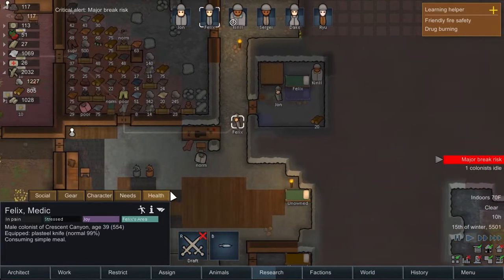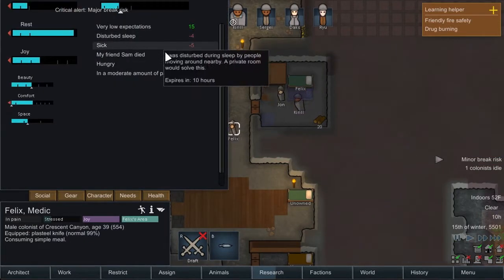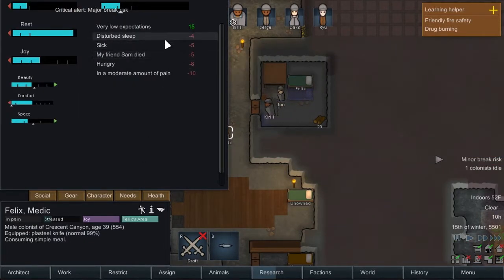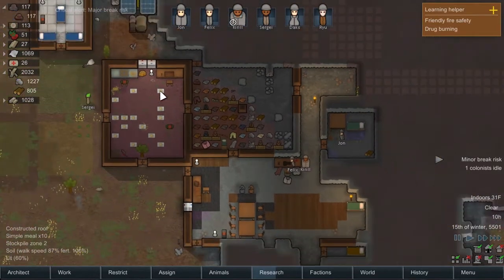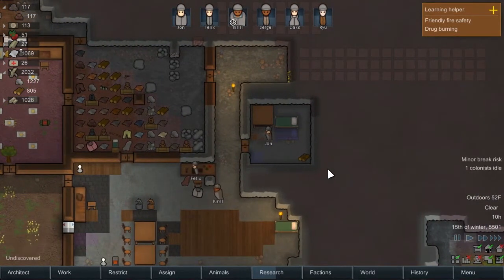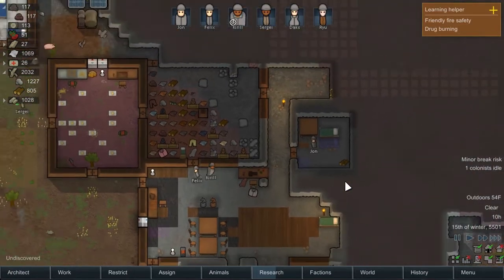Felix is now at a major break risk. Hungry, sick, disturbed sleep, moderate amount of pain. Well, so it goes. They're building you stuff here. Hopefully pretty soon, when that gets taken care of, you're gonna find life a little more bearable.